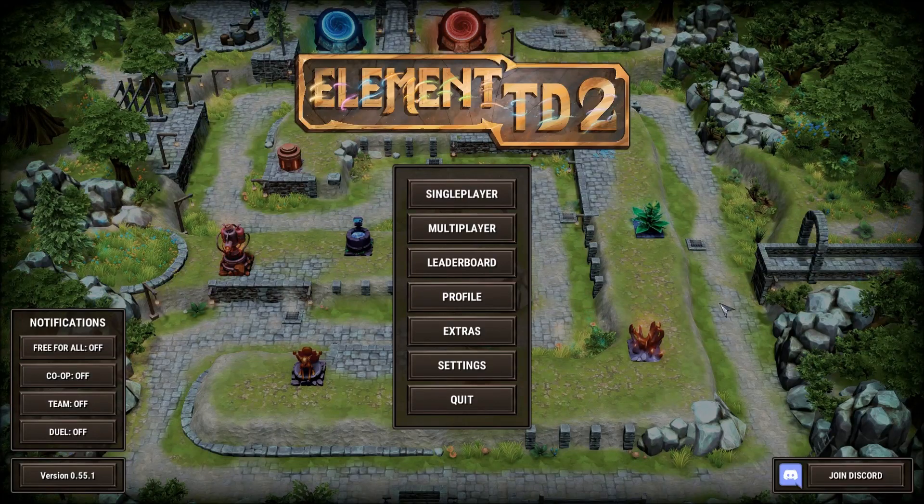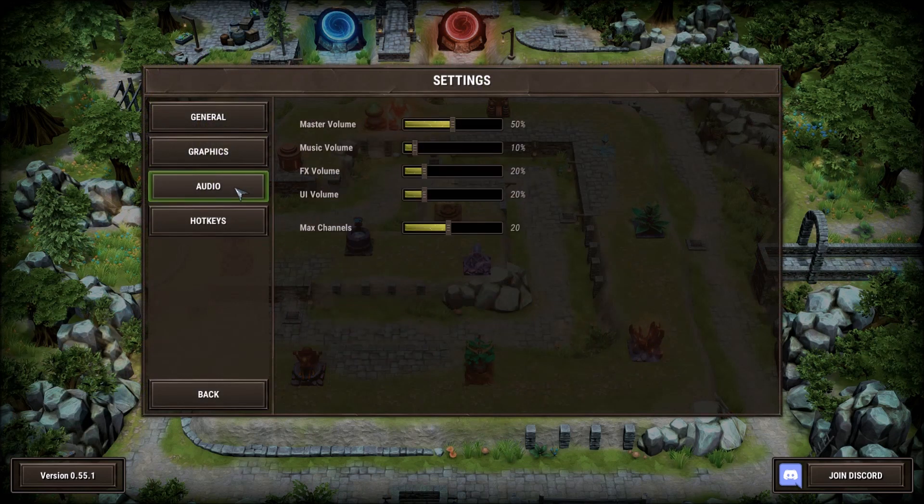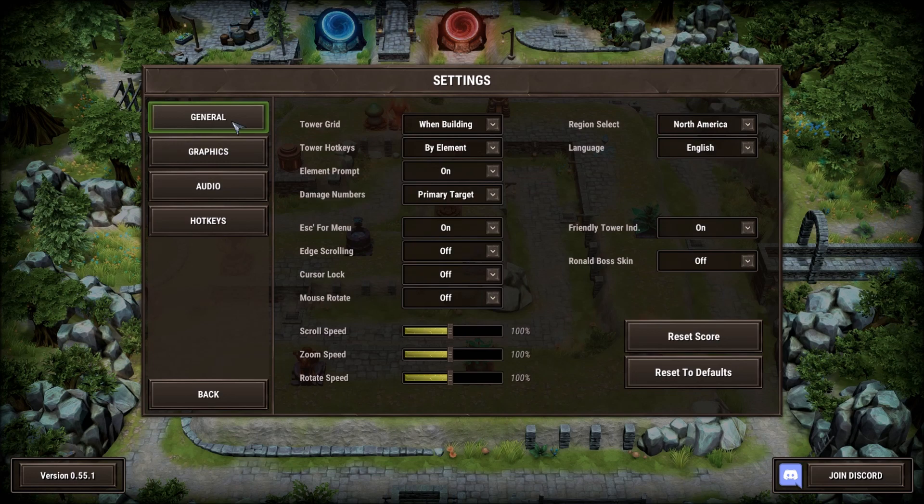Hey folks, this is Vint with Dad's Gaming Addiction, and today we're going to quickly check out Element TD2. This is a game that you can find on Steam's Early Access program for about $10. I stress Early Access — that means the game is still under development and as such everything that you're about to see here is subject to change.